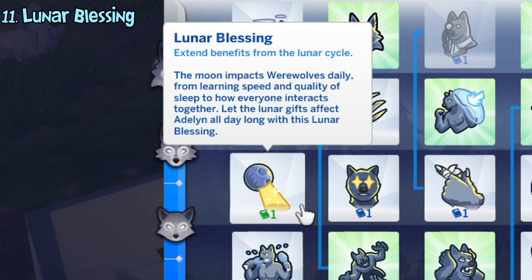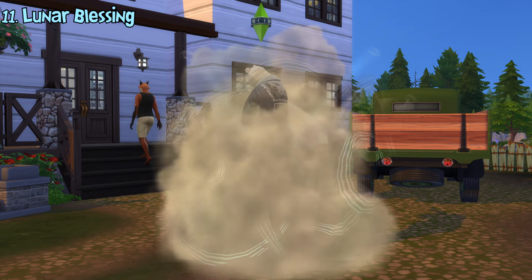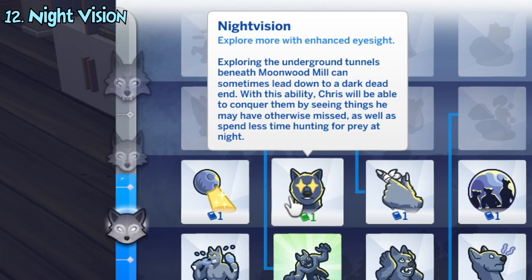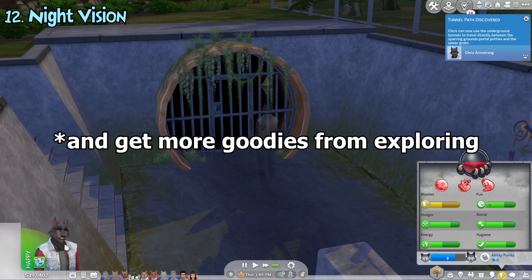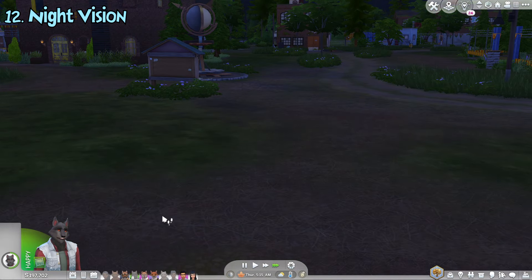The lunar blessing ability makes it so that the benefits of the current moon phase werewolves usually get will be extended for the whole day instead of only at night. The night vision ability lets werewolves explore the secret tunnel in Moonwood Mill much easier, so they'll rarely get dead ends and unlock shortcuts sooner. If you also have the hunter ability, they will also hunt in a much shorter time.